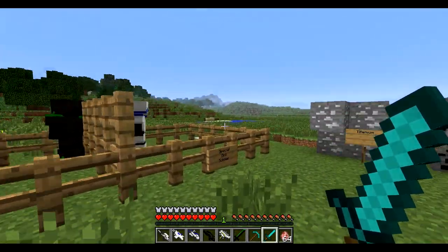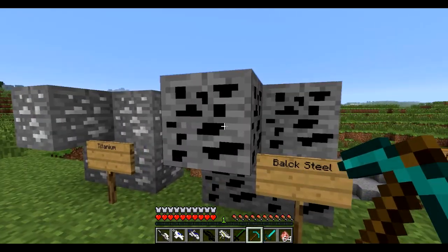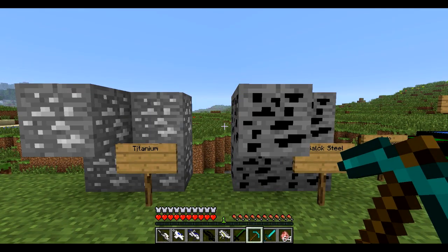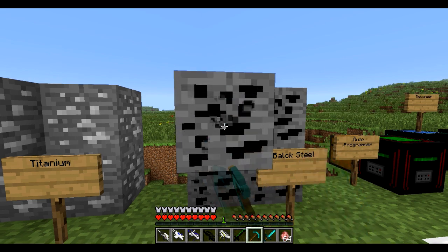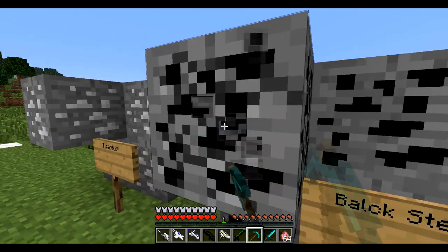First things first, we got three new mobs and also two new ores. The black steel is above diamond and the titanium is another step up from that. I have a diamond pickaxe to go ahead and mine and see how quickly these will pop up. I haven't done this yet so I don't know how long it'll take. I'm hoping black steel is the long one and titanium is faster, because otherwise this is going to suck.